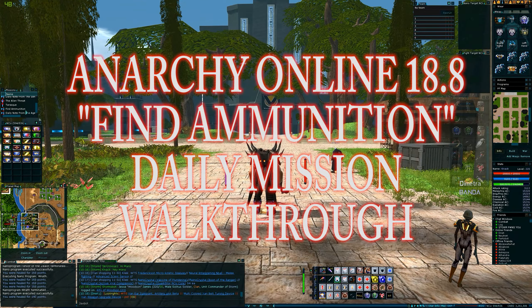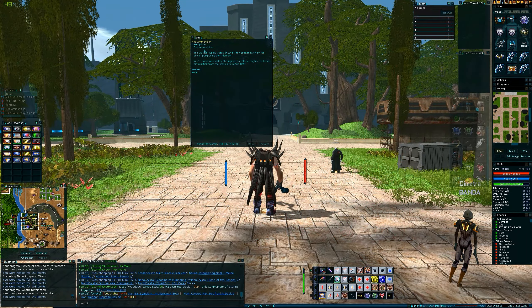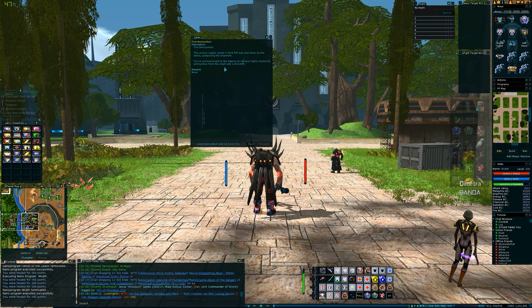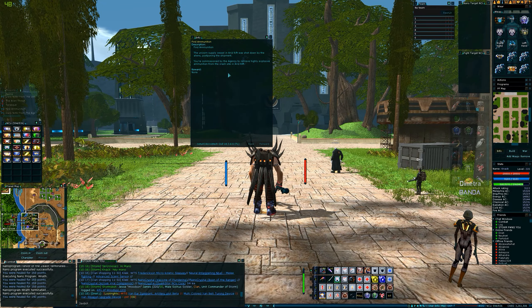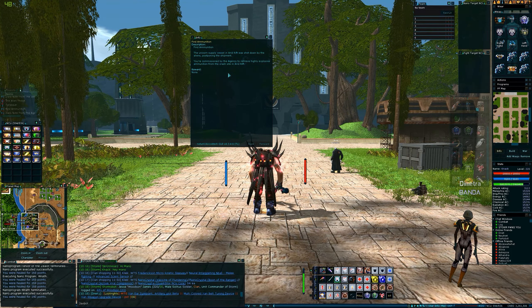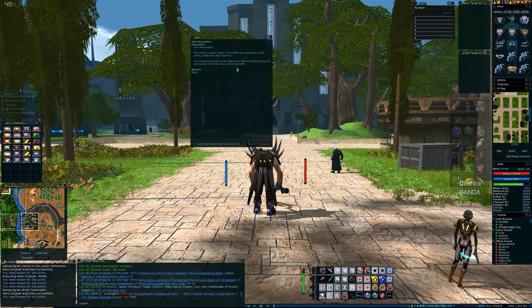Right then folks, let's take a look at this mission. The Unicorn Supply Vessel in Arid Rift was shot down by the aliens, postponing the shipment. You're commissioned by the agency to retrieve highly explosive ammunition from the crash site in Arid Rift.